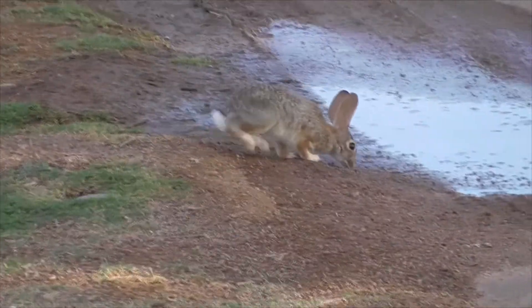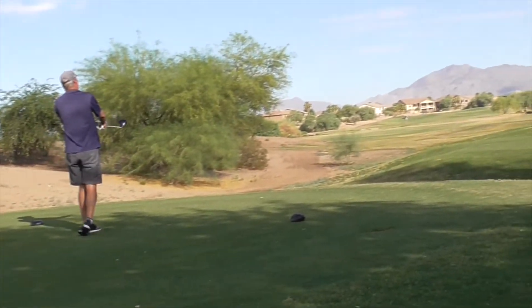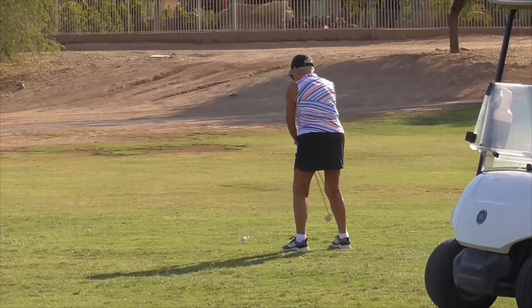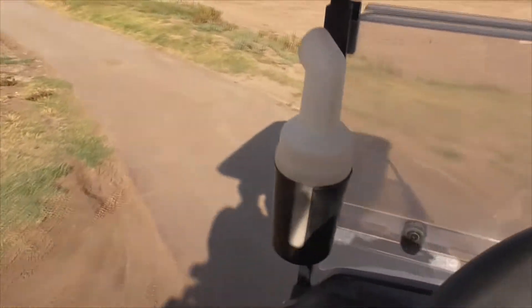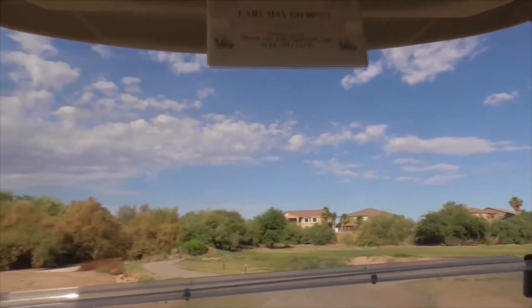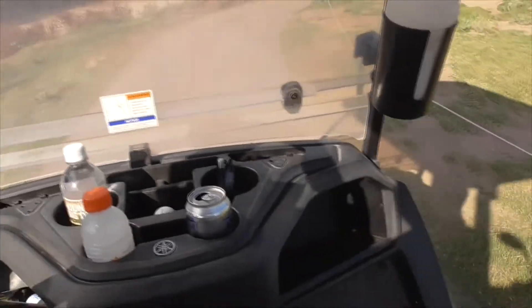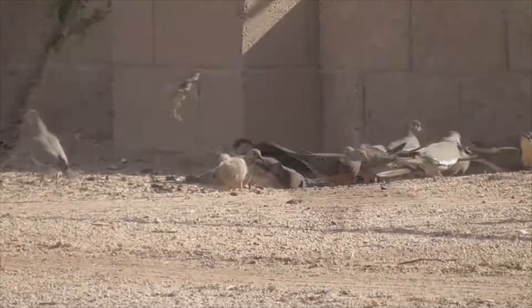Here we have a desert cottontail — a little bunny rabbit getting a drink. Here we have a grackle right here. Here's my mom — she's like 85 years old. Amazing shot. This is a gas-powered cart, so you won't run out of juice, hopefully. There's no digital range finder here. Stay on the cart path. Lots of little birds. It's a smoke tree. Here we've got a quail right there.